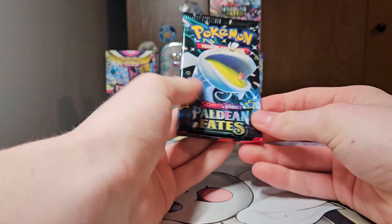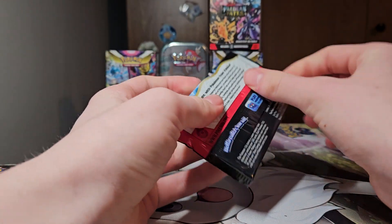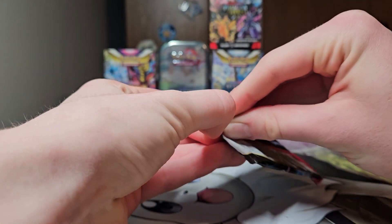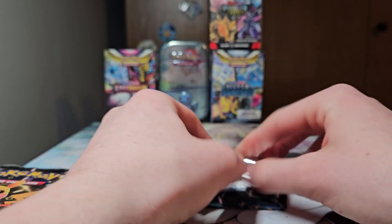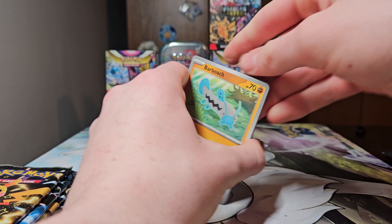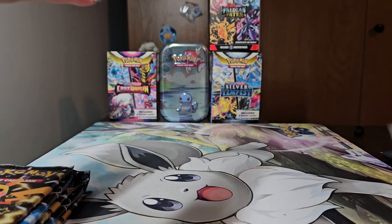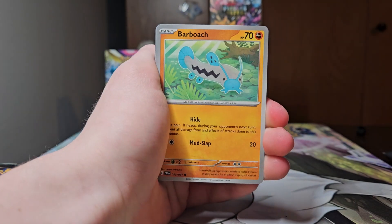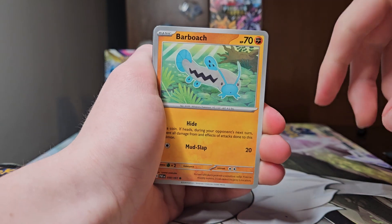We'll go Dondozo, Pikachu, Dondozo, Pikachu, Dondozo, Pikachu for the opening order. There are also illustrator rares in the set, one of which is a Wugtrio — that is my chase card. If I pull that I will pop off more than if we pull the Charizard, honestly, because I love that card. I'd also accept any baby shinies of Pokemon I like, mainly the Wiglett line or the Oddish line. Here's the code for the first pack — I give away all the codes since I don't play the online game.